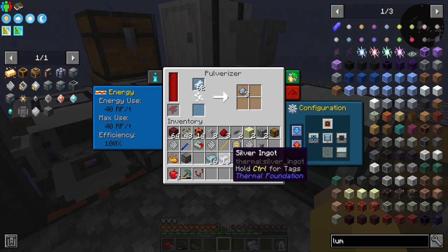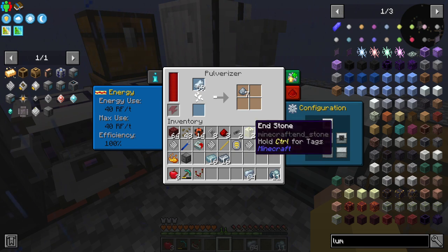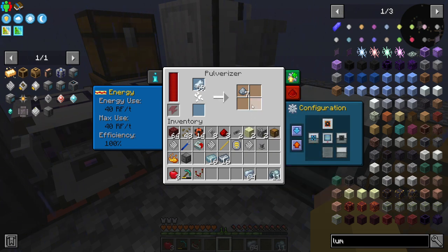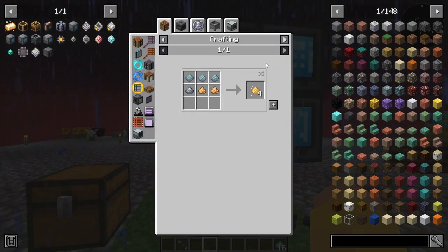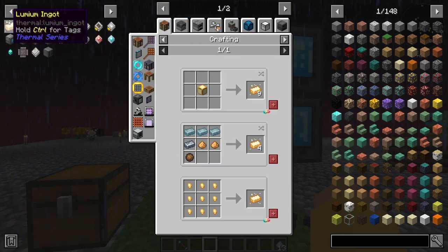I'm just gonna get like 16 of them. I could do it with the ingots but then that requires the fire charge, so I'm not going to worry about that. I'll do 10 of these and then I'll swap, then I'll do 10 of these and we'll be right back. Alright so if I take all of this I can make lumium, and I also need brass.